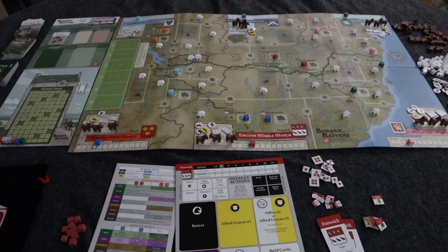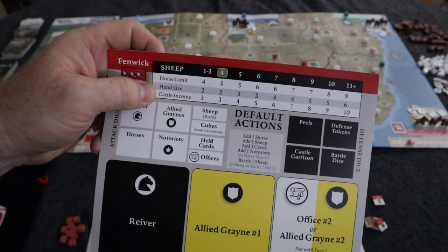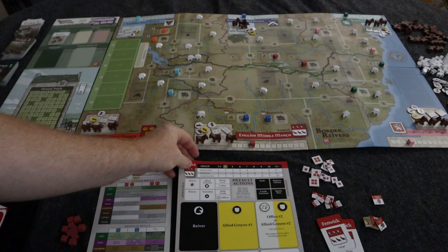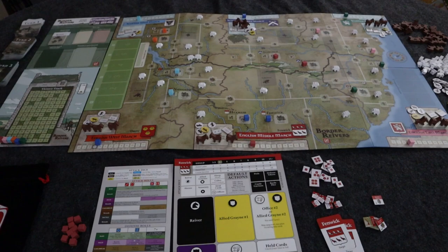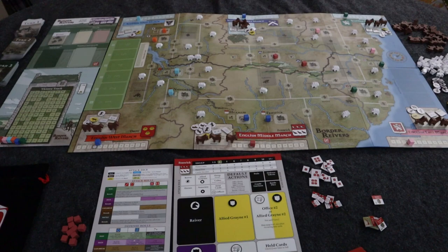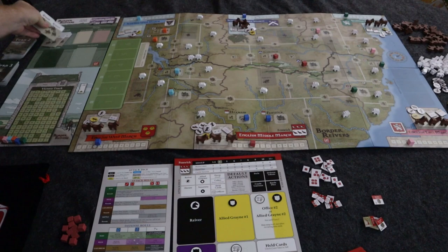Your defaults on the family board set your starting limits — for example, a horse limit of five, a hand size of two, and a cattle income of three. You'll get your cattle income tokens stored on your board. Consider cattle as money in the game. Some cards will actually cost cattle to play. Then you draw event cards — you pick three random events for the turn.